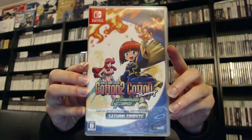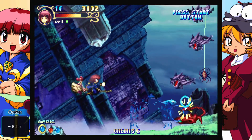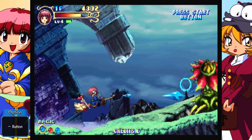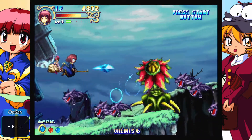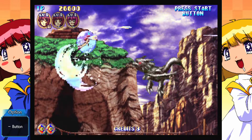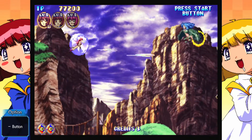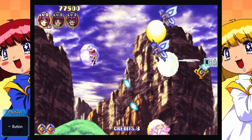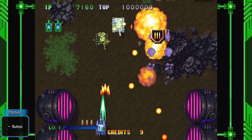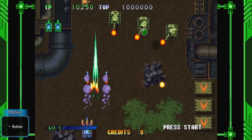Next up we have the Cotton Saturn Tribute Collection on the Switch. This is a collection of shoot em up games. It includes Cotton 2, Cotton Boomerang and Guardian Force. Cotton 2 follows on from the first game and introduces Cotton's rival Apley — a Magic Blue Water Willow has disappeared and it's up to Cotton and Apley to find it, battling many monsters on their way. Cotton Boomerang is a remixed version of Cotton 2 which features new characters, new visuals and alterations to the stages. And in Guardian Force you must locate and annihilate an evil invading force, battling enemies including bosses and collecting powerups to enhance a deadly range of weapons. That's the Cotton Guardian Force Saturn Tribute Collection on the Switch.